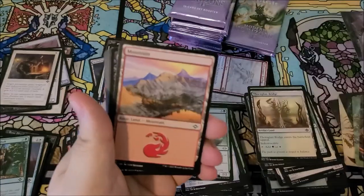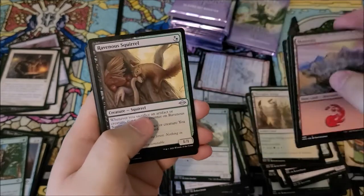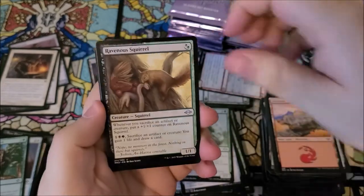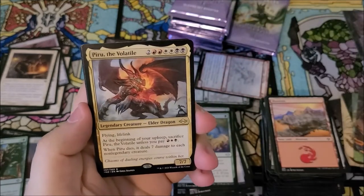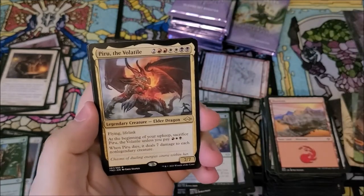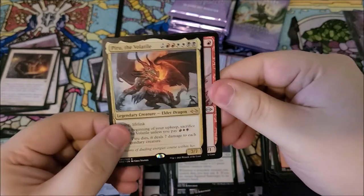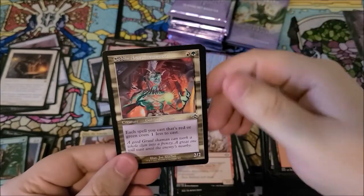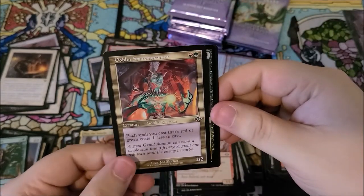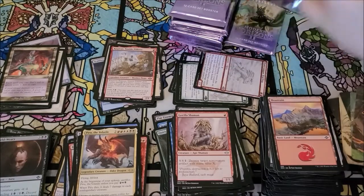Burning through these here. Common, common, common, common. We got ravenous squirrel, squirrel sanctuary, piru the volatile — insane cost but that's alright. And we got gorilla shaman as our uncommon, goblin archomancer, world weary foil. Boom, bada bing.